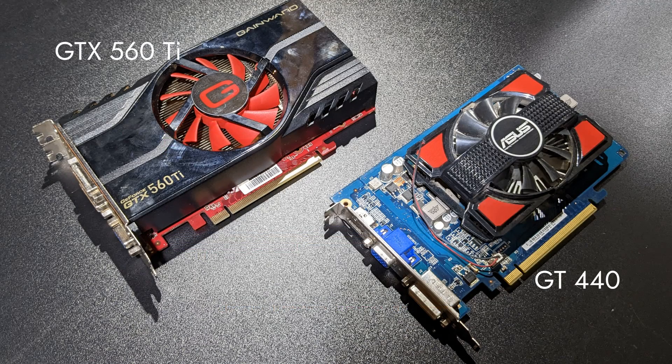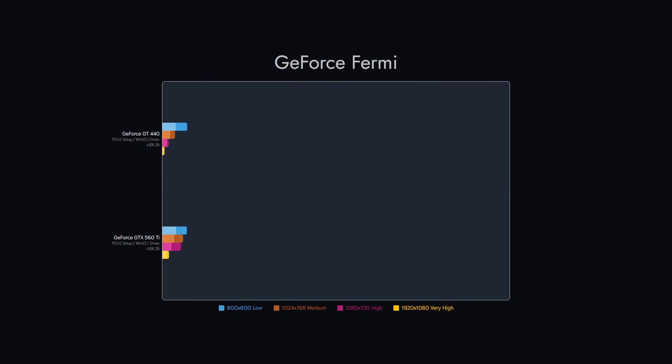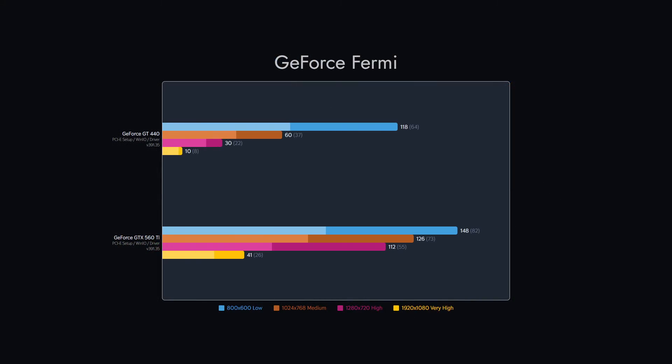Our two Fermi cards make our next group. We had some issues running our 560 Ti as it stands on its last legs. Still, it gave us the best performance up to this point.